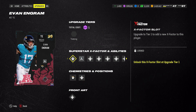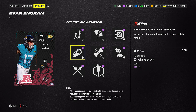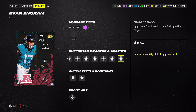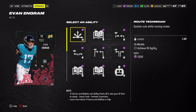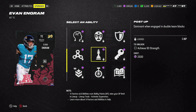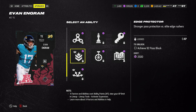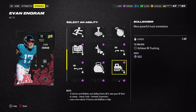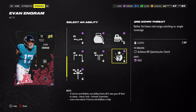And lastly we have Evan Engram. He's got Double Me, Max Security, Ankle Breaker, Vanguard, and Angry Runs as his X-Factors. Looking at the Custom Bucket, we've got Double Me, Yak Him Up, and Energizer. Pretty similar to the receiver stack, except you have Post Up, Secure Protector, Tight End Apprentice, Edge Protector, and Backyard Tight End. And over here you have Red Zone Threat, Bulldozer, and 3rd Down Threat.